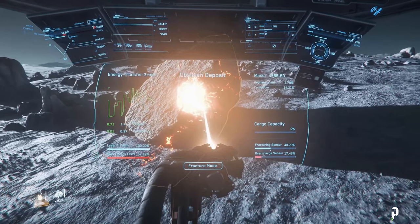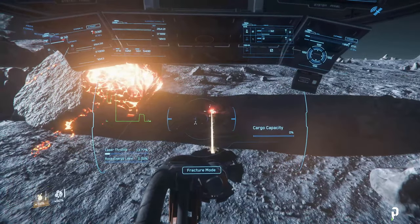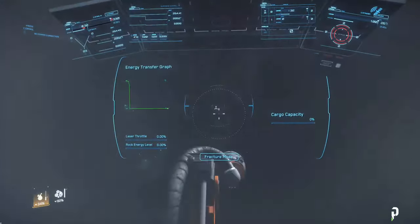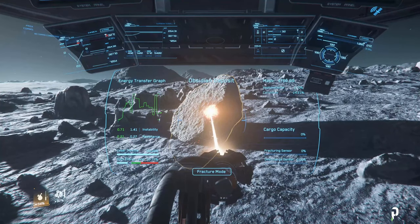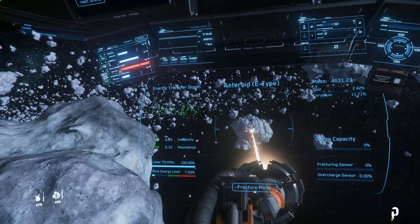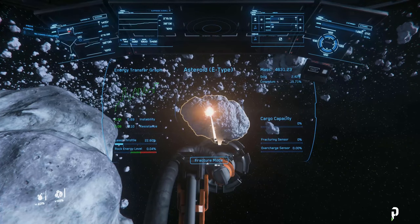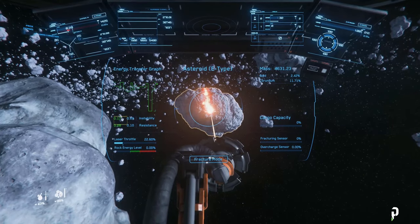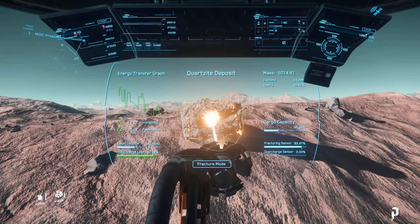If you transfer too much energy, the rock's energy level will reach the red zone and the overcharge sensor will rise. If you overcharge the rock too much it may explode, destroying your ship and you with it. If you hit the red, decrease your laser throttle or move the laser away from the rock briefly. If you can't transfer enough energy even at 100% throttle, move your ship closer to the rock. If you still need more power, go into your systems and overclock your laser. In cases where instability is too high, you can activate the Branch consumable to stabilize the rock.